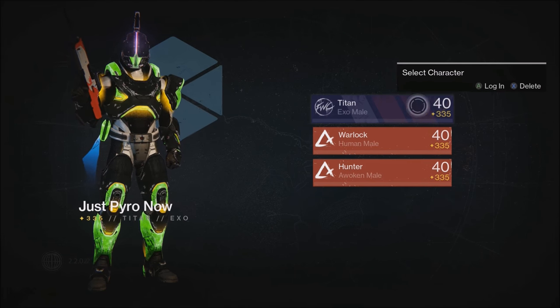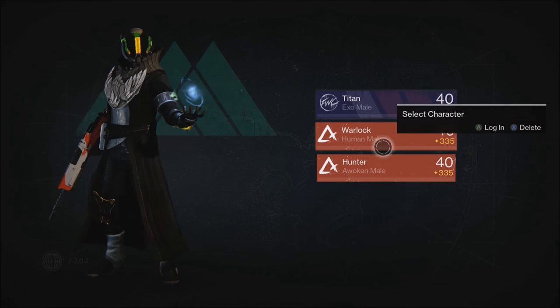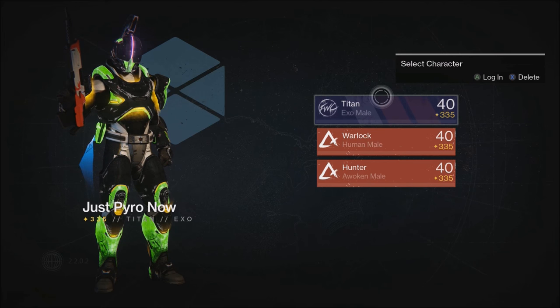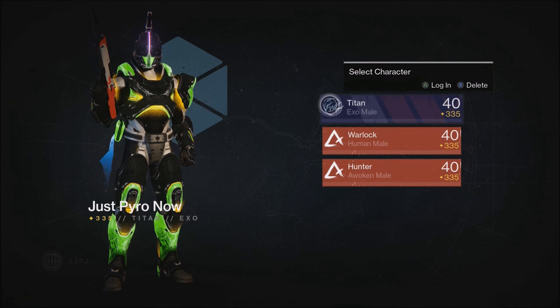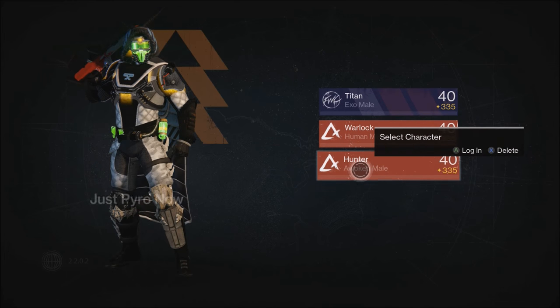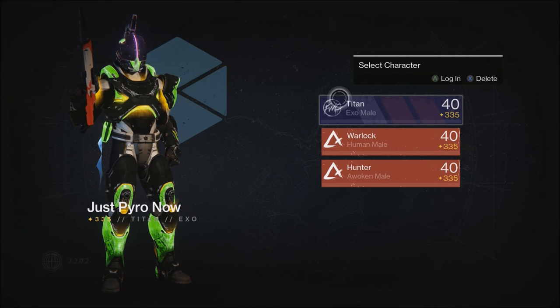I've already used three Three of Coins, so I have three chances for an exotic. I'm bypassing the 'don't kill the same ultra back to back' issue because I'm killing different ultras on different characters. And I'm bypassing the invisible cooldown time because I killed an ultra with one character and then didn't touch him again while I was using the other two.